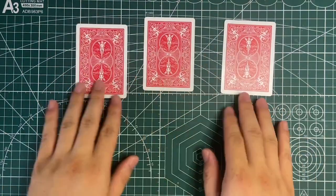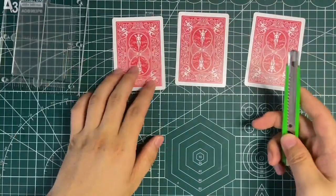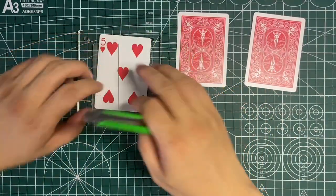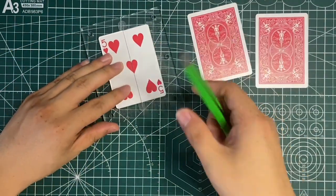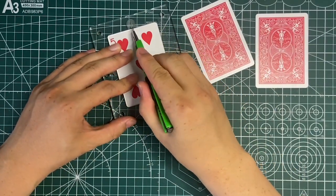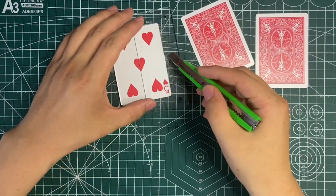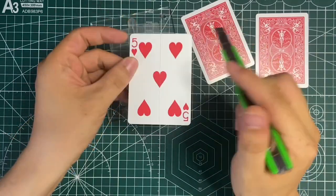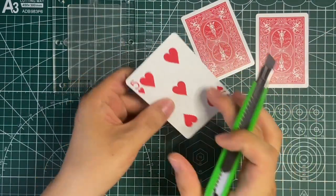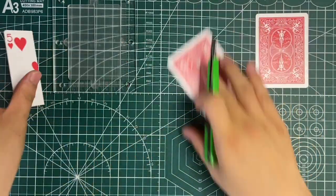Let's start with these three cards. The first step is to make a flap card. The gimmick is a double-back version. I use the back of the card — I just cut a line but do not cut it off. Cut a line and fold it, so you get a flap card like this.